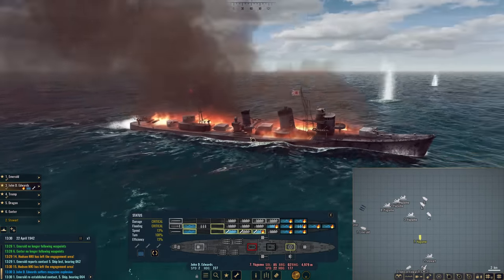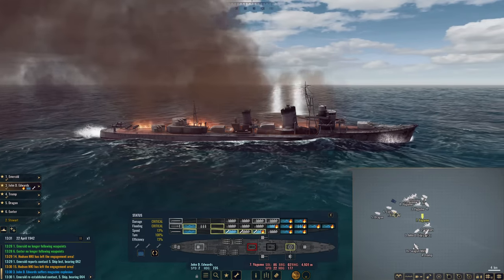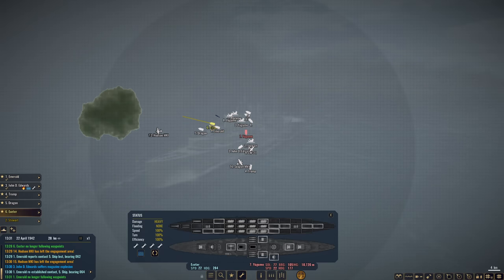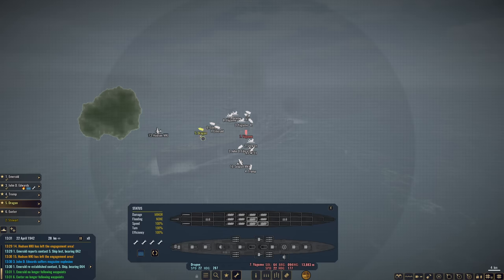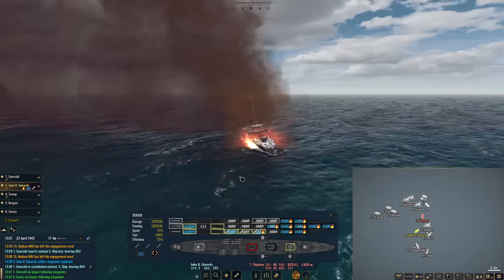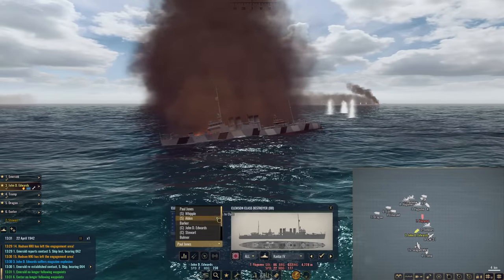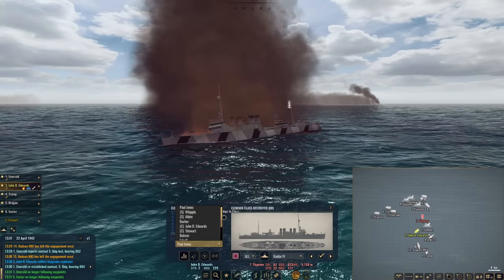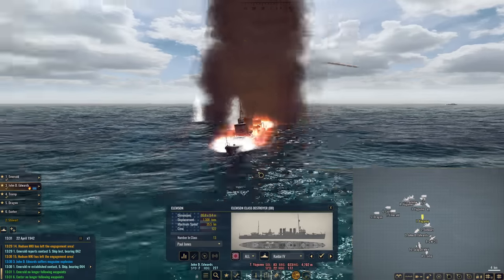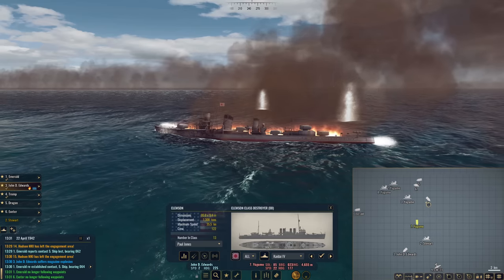How this Yugumo is still making 22 knots I don't know — she just keeps charging ahead. Let's have Emerald and all ships turn south. What a rotten shame. But she's definitely going to go down. We do have a few more Clemson classes we can get — Paul Jones is back. These Yugumo classes, these modern Japanese destroyers, are no joke. Especially when there are eight of them in a task force.